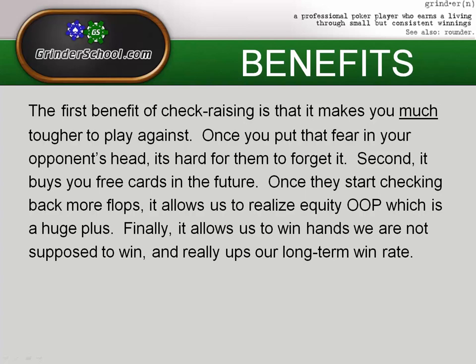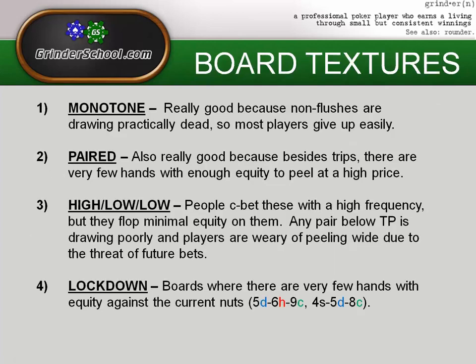Once opponents stop c-betting every time, now on the turn you have a chance to pick up some equity — a pair, a flush draw, something from a backdoor draw. Generally when you're out of position with no equity, you're going to lose that hand 95% of the time. Finally, it allows you to win hands you're not supposed to win, which really ups your long-term win rate.